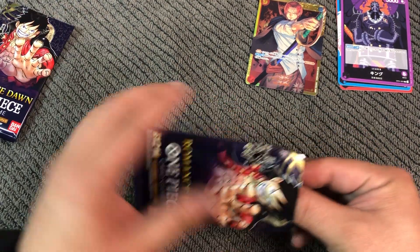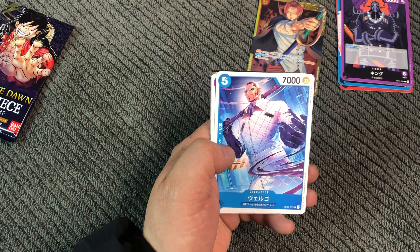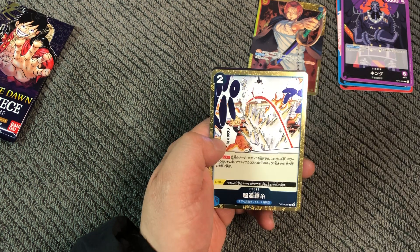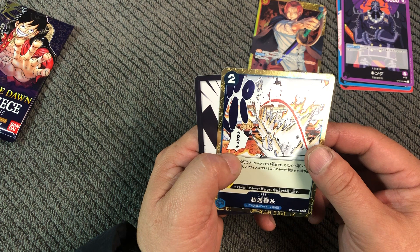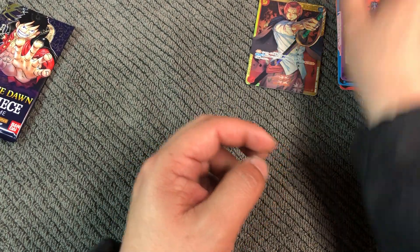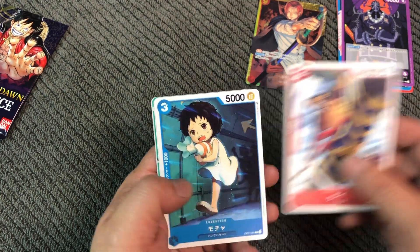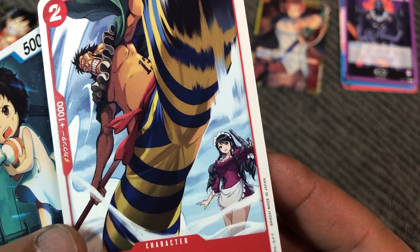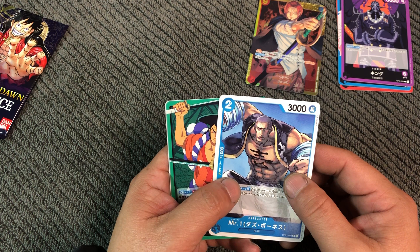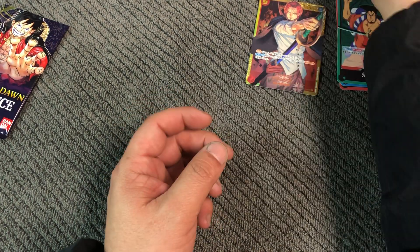Three more packs to go. Otsuru, Cavendish, Vargo, Kurozumi, Otama, and — from the comic there — second to last. Penguin, Sai, and his wife right there. Mocha — the huge kid — Mr. One, leader card, Oden, and Okiku, and Don. Last pack — Speed. Marco. Kreek, Kreek, Kreek. And Drake, and Dawn, and there we have it.